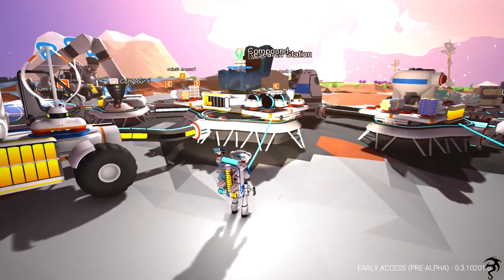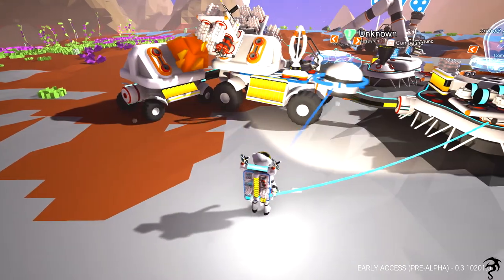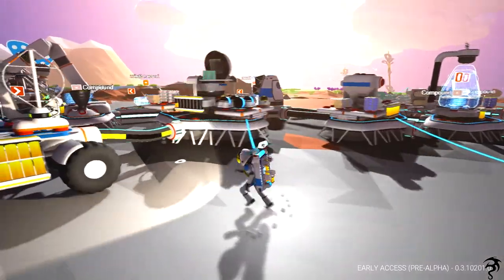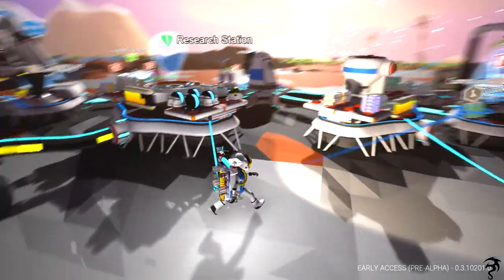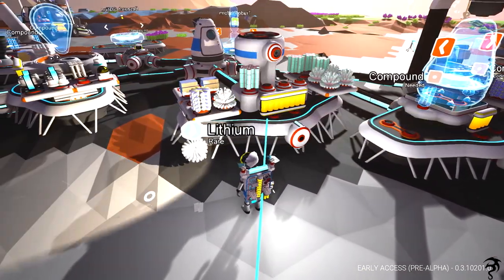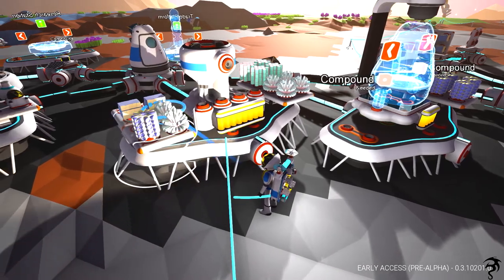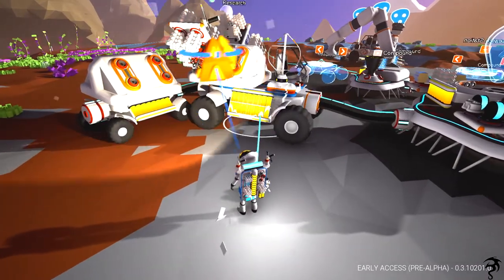More compound — I just got a bunch of compound, I guess that's okay. Found another crashed ship while I was over there looking, thought I'd go ahead and pick it up and bring it back. Maybe we'll find some good research and not just a bunch of — oh, titanium! Sit right there. Now I can make three batteries. Awesome, almost didn't see that one.